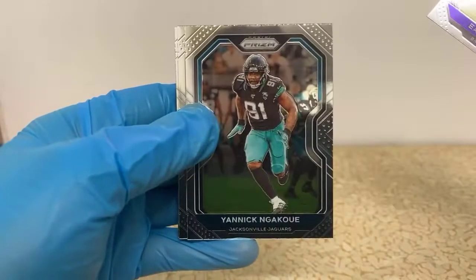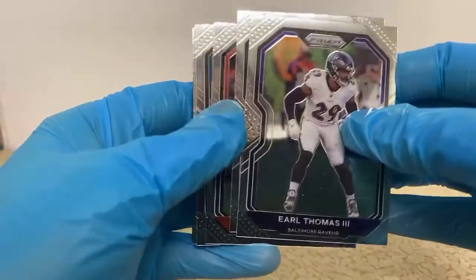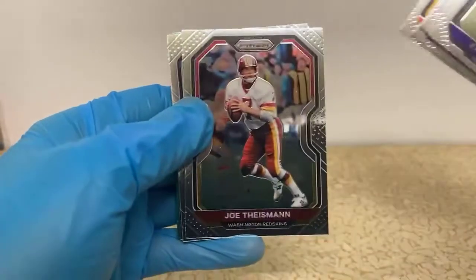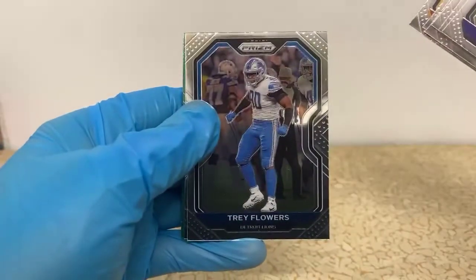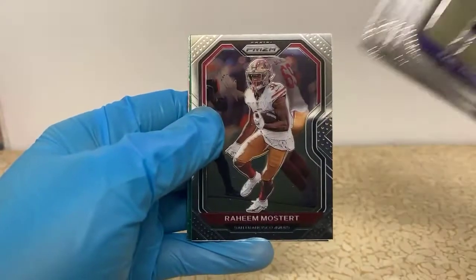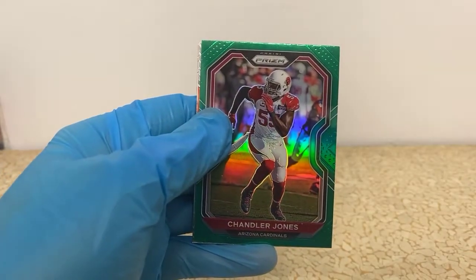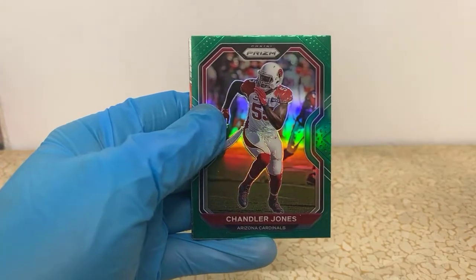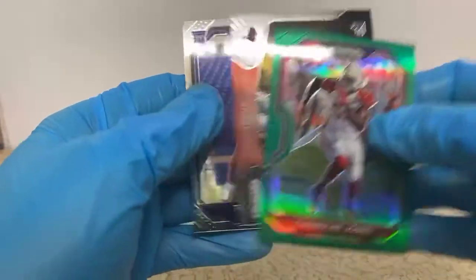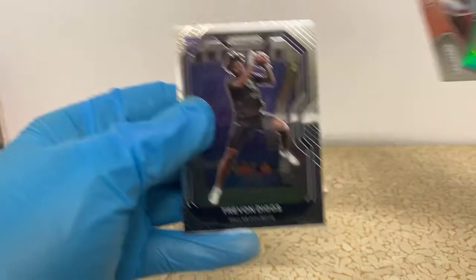Earl Thomas, Yannick Ngakoue, Odell Beckham Jr., Dallas Goddard, Damian Williams, Joe Feisman, Trey Flowers, Shaquille Barrett, Raheem Moser. Chandler Jones green for the Cardinals. Fireworks Tom Brady — nice one for the Bucs — and Trayvon Diggs for the Cowboys.